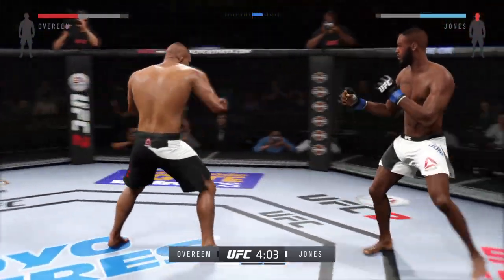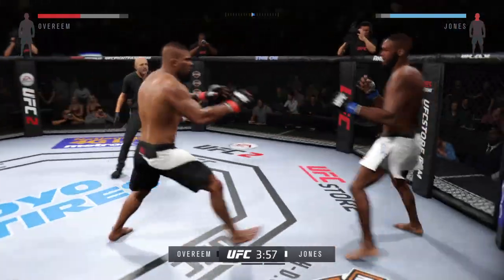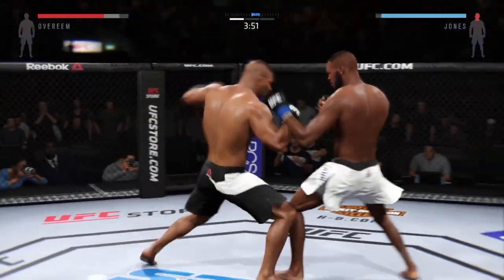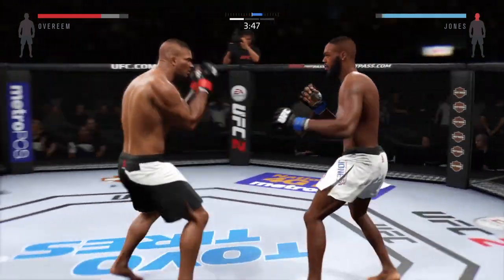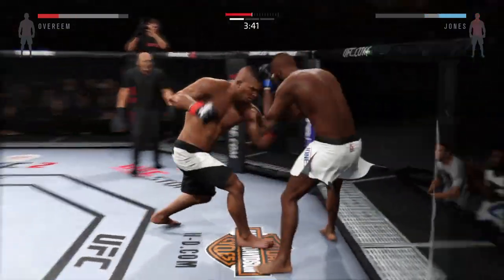Watch those kicks. Strong jab. What an exchange. That's a big head kick. Big connection. Huge shot with the hook. Combination. Hands up. Hard left hand — rocked him. This could be it. He's getting rocked here early.